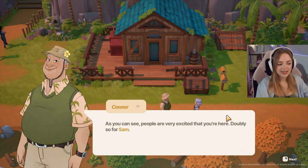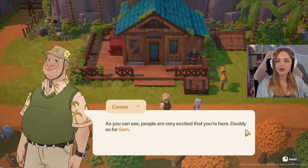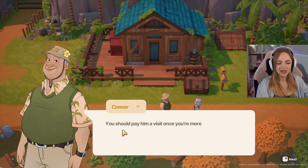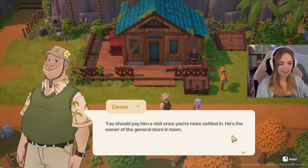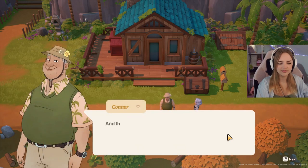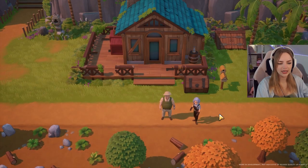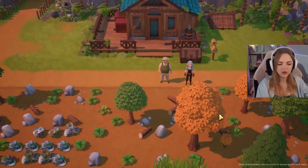As you can see, people are very excited that you're here. We should pay Sam a visit — he's the owner of the general store in town. I love myself a good general store — I love buying things. And that is a field where I'm guessing you'll spend most of your time. Show me!